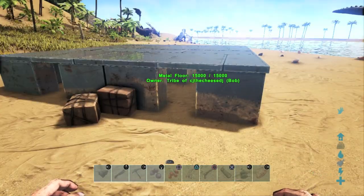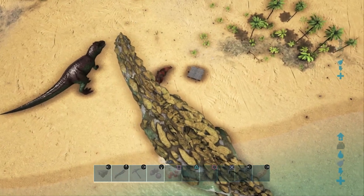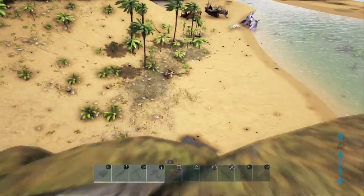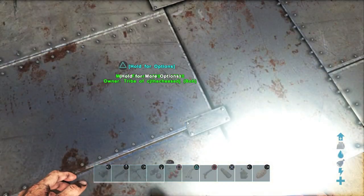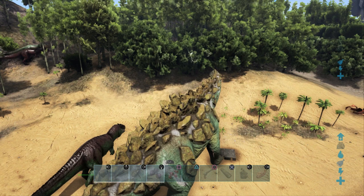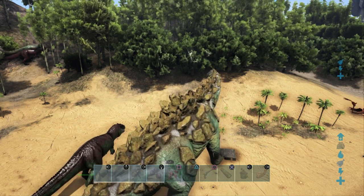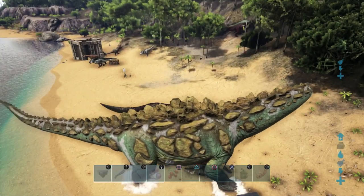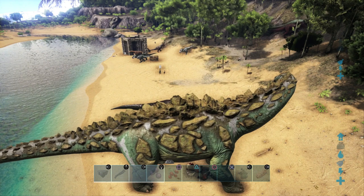One thing about the Titanosaur that I have not mentioned is that he does do damage to metal structures with his attacks — he's the only dino to do damage to metal structures. Their health is at 1,500. He is able to smash metal foundations in only 11 attacks — that's right, 11 of his stomping attacks, either his front or back one, will destroy metal foundations in 11 hits. You can use that massively to your advantage when raiding enemy bases made out of metal. He is the only dino capable of destroying metal structures, which is rather impressive.